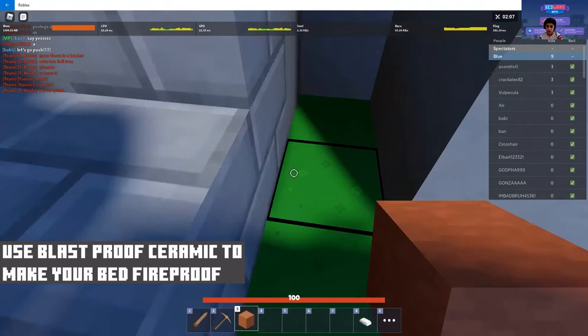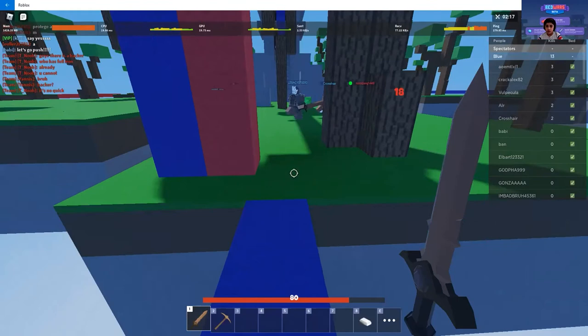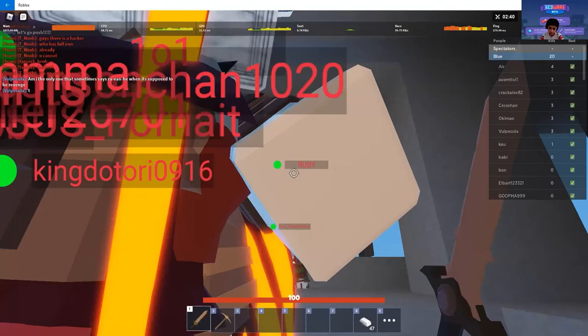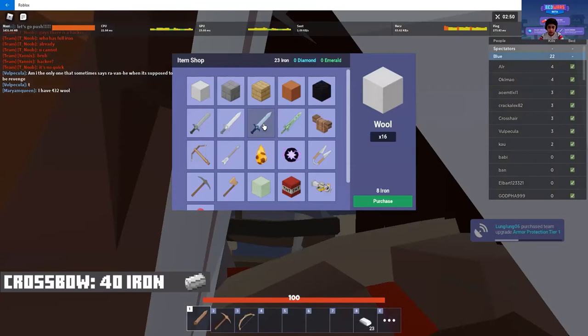Now I'm going up and I got 4 placed. I got killed by a player called Okima. Since nobody destroyed our bed, I can respawn and get more iron. Our iron is building up quickly, so let's wait to get 60 iron. Now let's buy some arrows, which cost 60 iron — now we have 8 arrows.